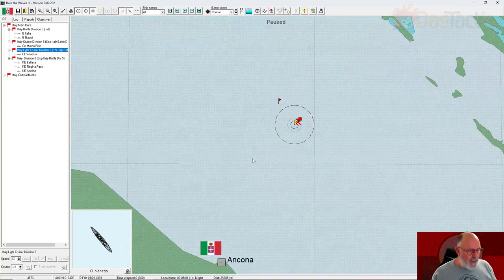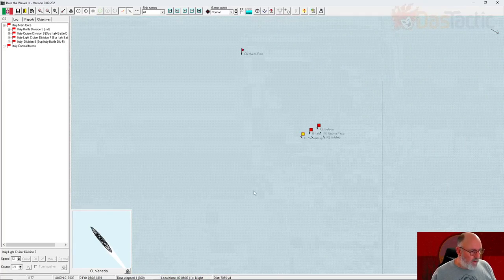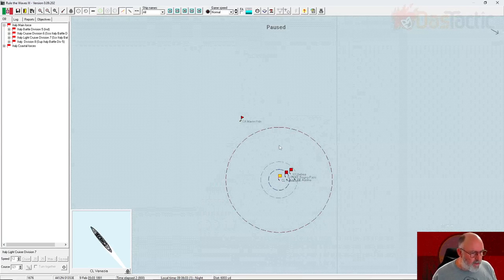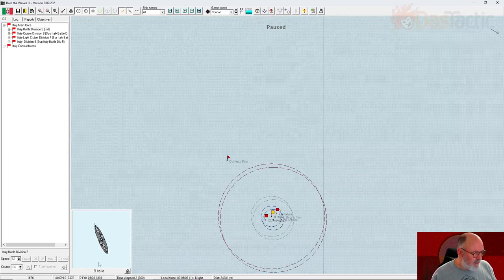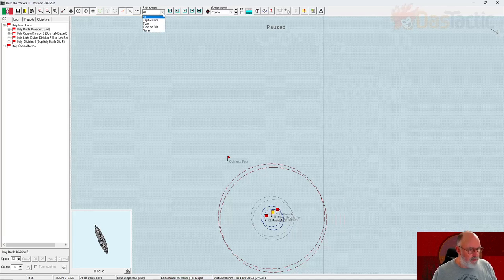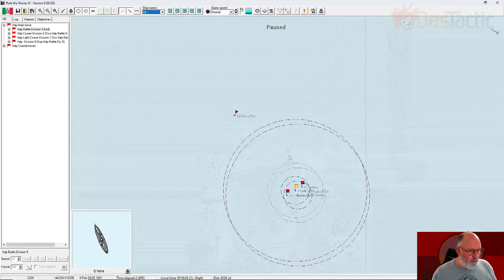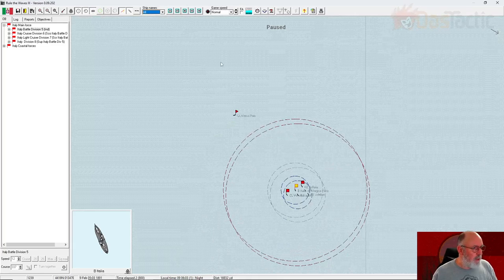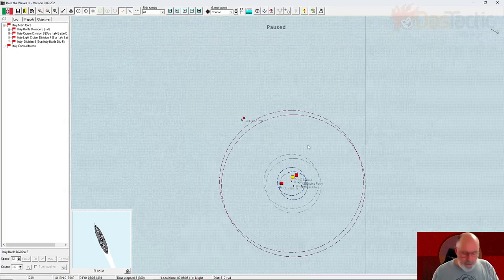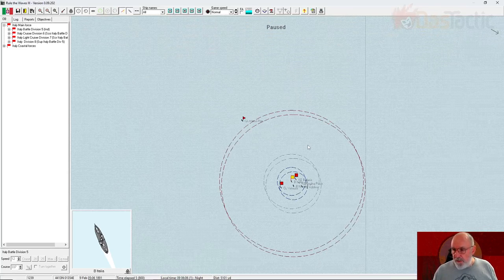We're in the top of the Adriatic. If I press spacebar it moves forward one minute. The Marco Polo is just doing its own thing, scouting. The visual range is very small at night. Controls: spacebar advances one minute, number pad keys advance that many minutes (up to nine), pressing Q keeps going until you press spacebar to interrupt. Shift and click gives a directional order; control and click moves to a point on the map and continues.